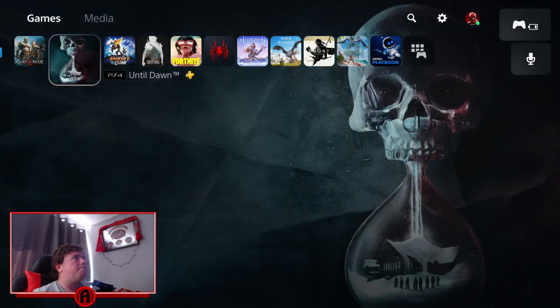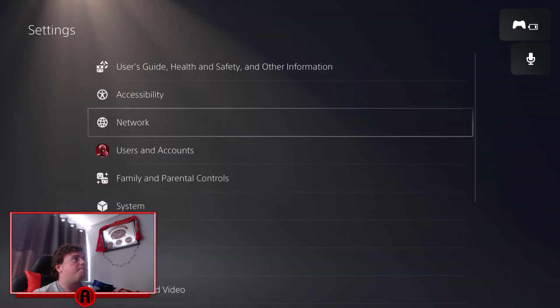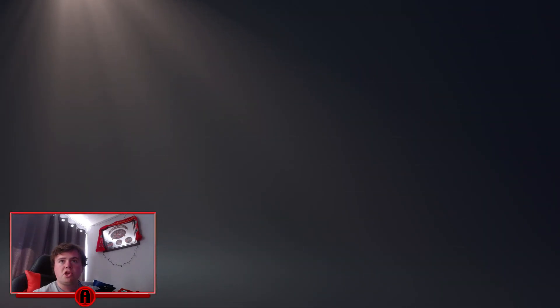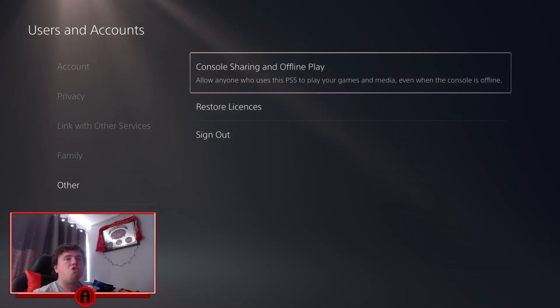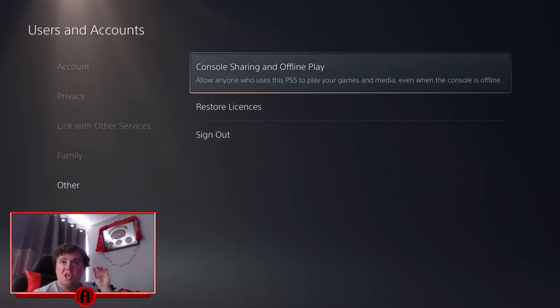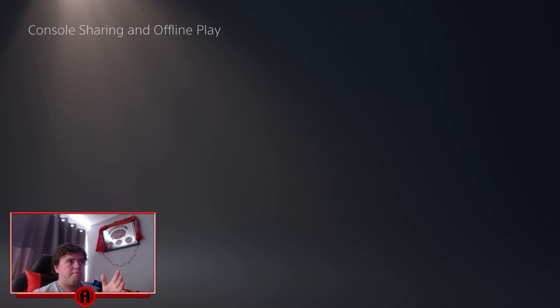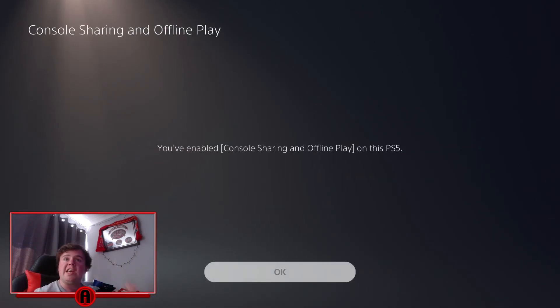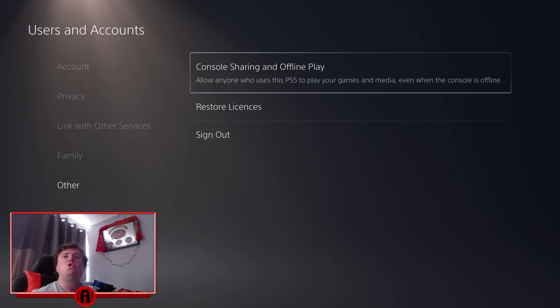So then what you do is go back to Settings, then go to User and Accounts, then Other, then Console Sharing — and don't forget, you need to be on your friend's account now. Then you click Enable, and that's it. You'll be able to use your friend's games. Your friend also has to do the exact same thing on their PlayStation 5 as well.